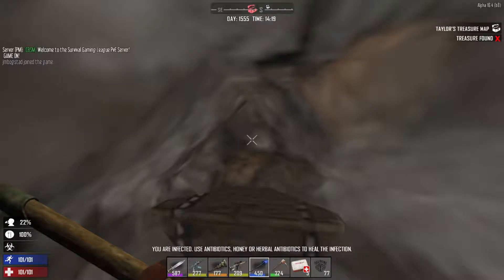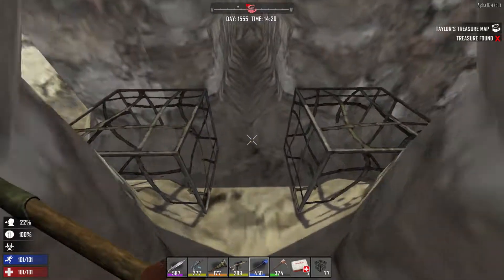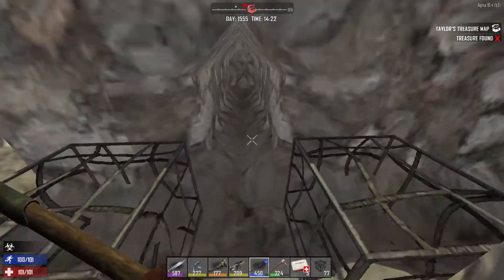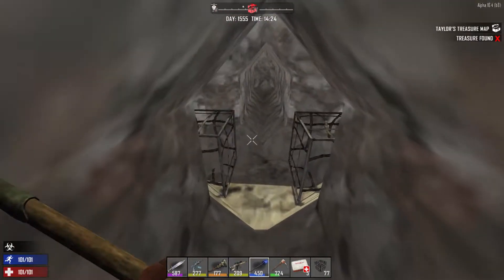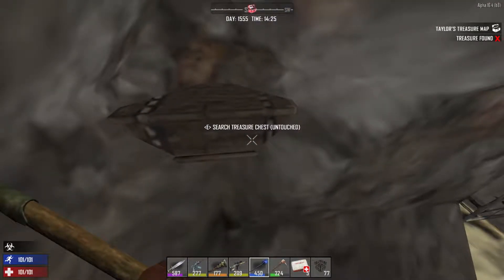Sorry about that — server rebooted. Anyway, don't use an auger, and be very careful even when using a shovel, because if you smack that chest a couple times it'll get destroyed and you'll lose your treasure. It's supposed to drop a green bag that you can loot, but it doesn't always happen, so better off to be careful.